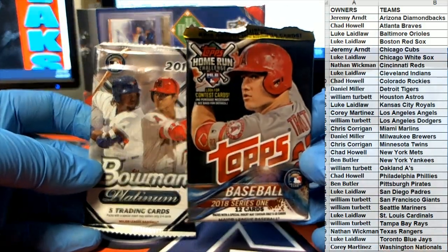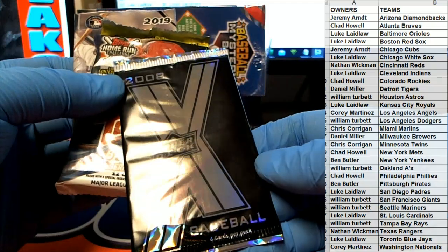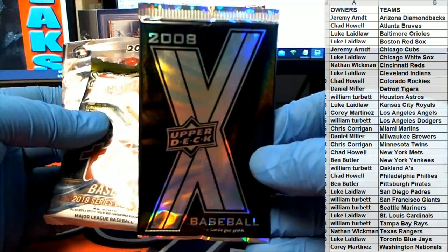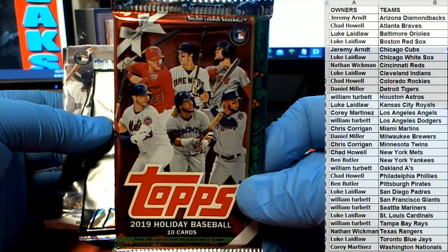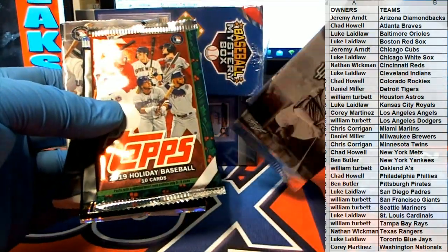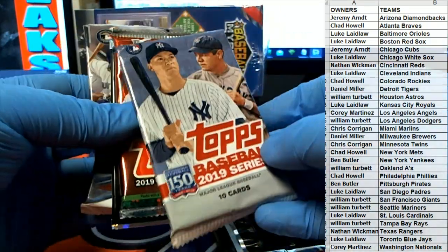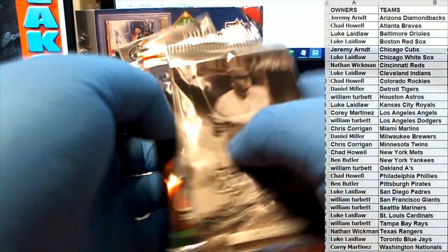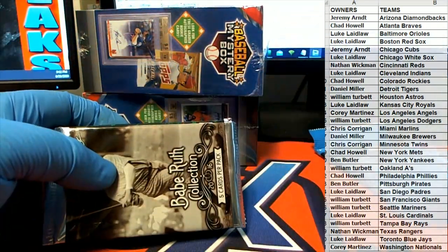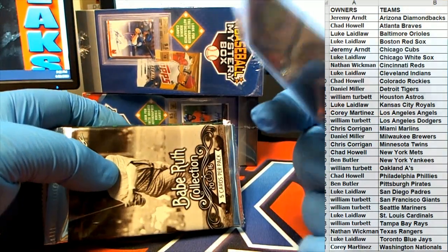I've got some Bowman Platinum, some Series One, 2018. Got some Upper Deck X 2008. Wow. There we go, Topps Holiday. There's some Series One, 2019. Babe Ruth collection, nice. Pentecost — actually got some stickers there too.